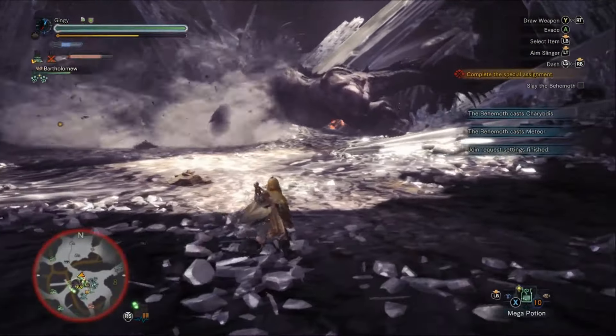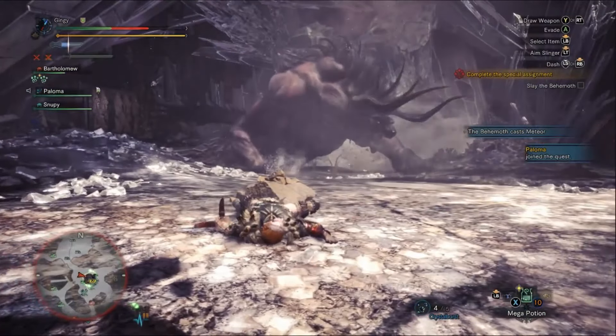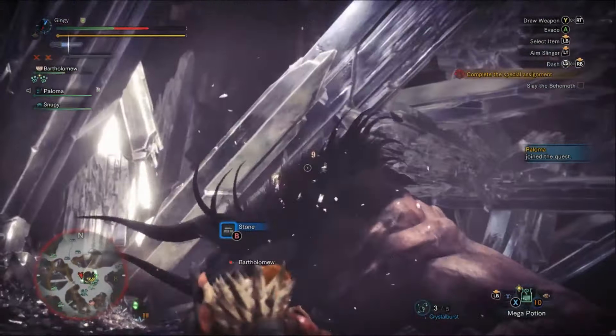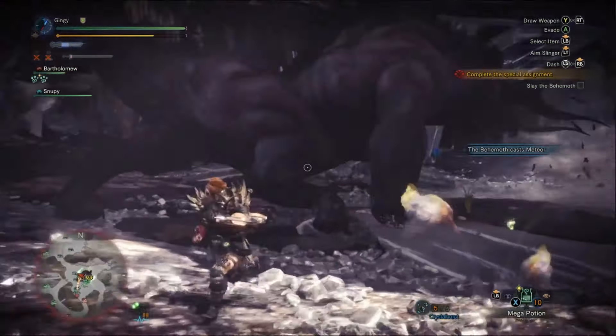The next move is his lunging attack. If you happen to be far away, he will lunge at you — simply superman dive in any direction and you will be safe. He also has a flop attack where he jumps on his hind legs and falls flat on the floor. Behemoth will sometimes do this when a player is underneath him and he will flatten them.